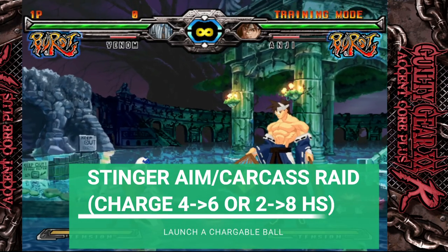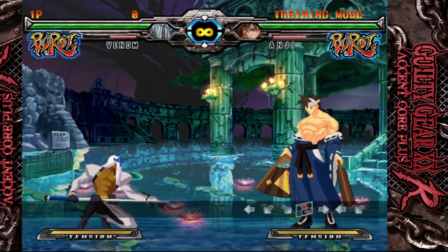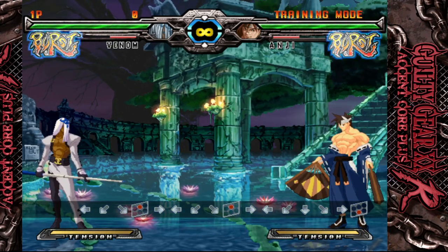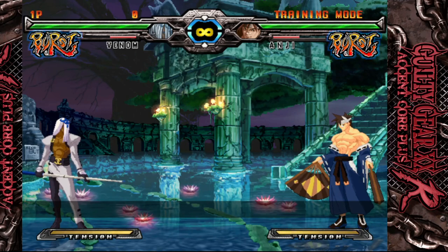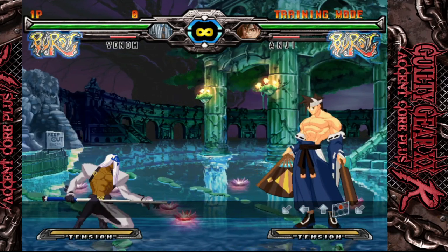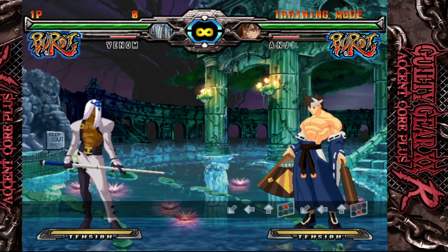In addition to these moves, Venom also has two charge moves. Stinger Aim is attached to holding 4 then 6 and slash or heavy slash, and launches the ball straight forward without setting anything — he simply hits the ball forward. Carcass Raid is very similar, charging 2 into 8 slash or heavy slash to launch a ball at the ground, which then bounces up.